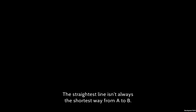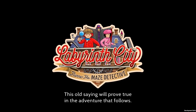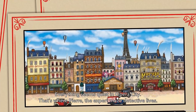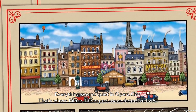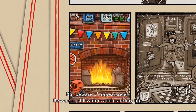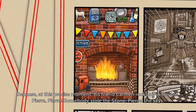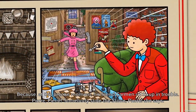The straightest line isn't always the shortest way from A to B. This old saying will prove true in the adventure that follows. Everything seems quiet in Opera City — that's where Pierre, the expert maze detective, lives. But beware of appearances, beware of still waters and crackling fire, because at this precise moment his friend Carmen rocks up in trouble. Pierre! Pierre!